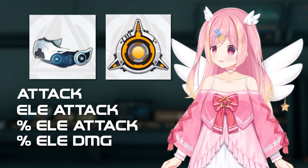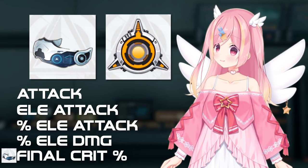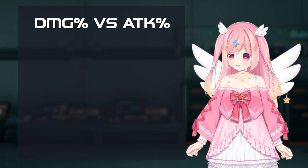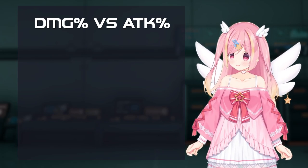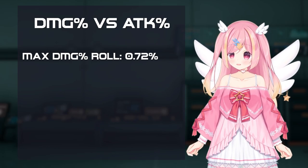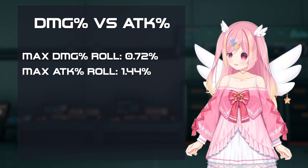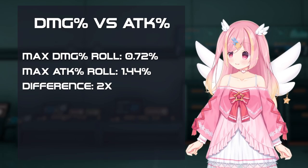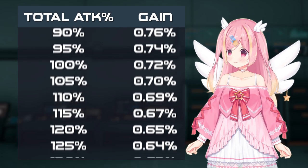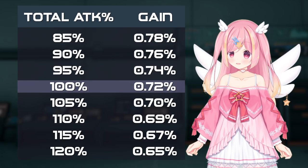For visors, there's also final crit percent. Let's start with damage versus attack percent. Each roll of damage percent only goes up to 0.72%, while attack percent goes up to 1.44% per roll. Because attack percent is twice as high, you'll need a 100% attack buff before damage percent is better than attack percent.